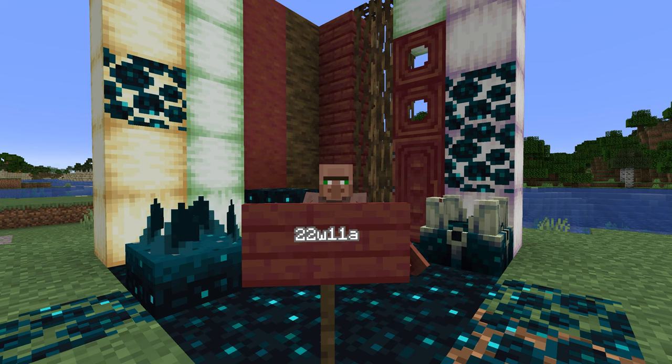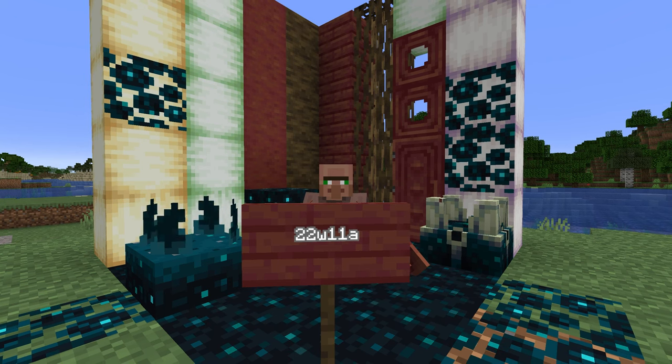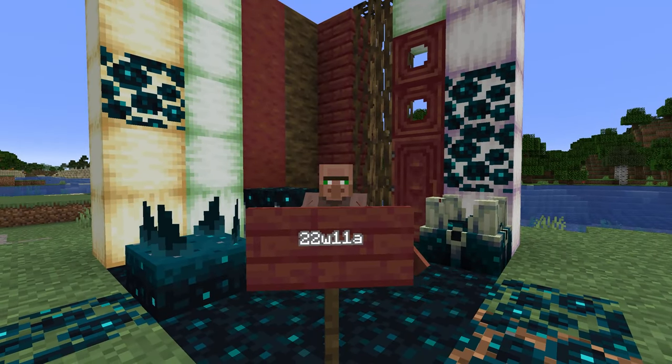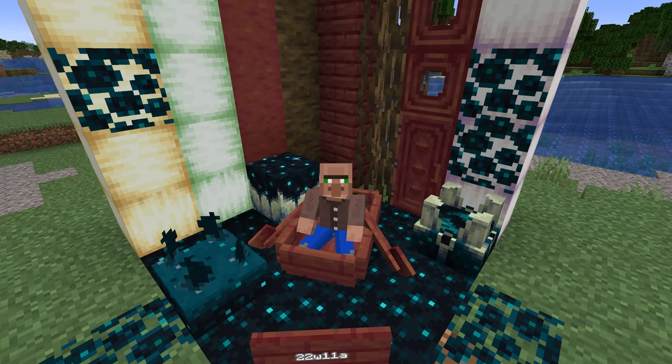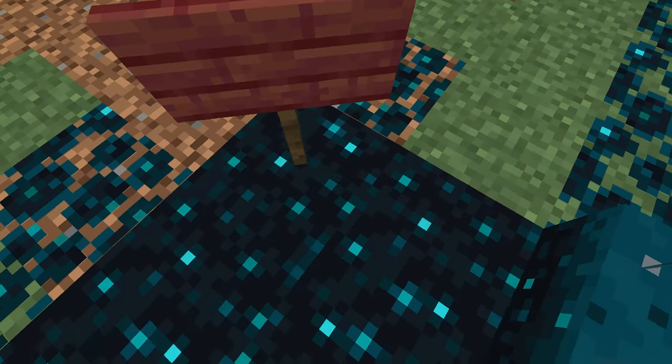We had the experimental snapshot a few weeks ago that featured the deep dark, the ancient cities, and of course the skulk blocks. Now we're actually getting all the other features added into the game. In this snapshot we don't get to see the ancient cities again, but we do get to see the deep dark biome again.